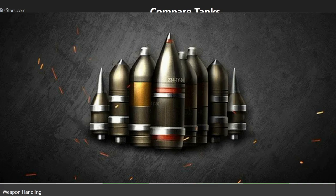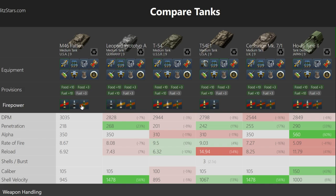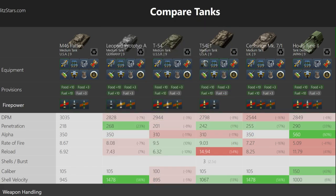The most common combination is AP, APCR, and HE. While AP and APCR generally work the same, there are minor differences in normalization angle and others. However, they're essentially irrelevant in a regular battle scenario and only matter in about 0.01% of cases, so you can ignore those. The main difference is that APCR is generally a premium round, though it's also available as a standard round. APCR flies faster than AP but loses more penetration over distance. AP is slower but loses less penetration over distance.